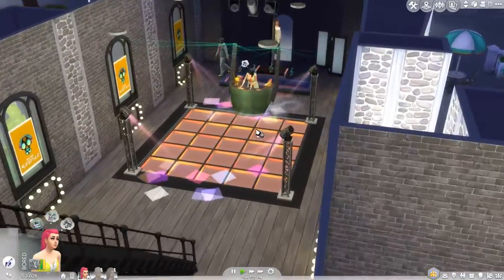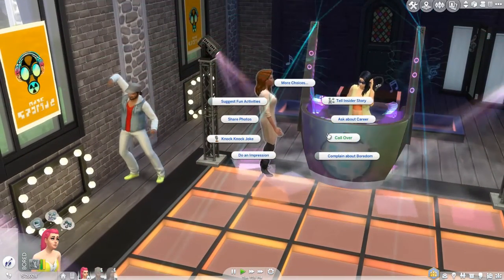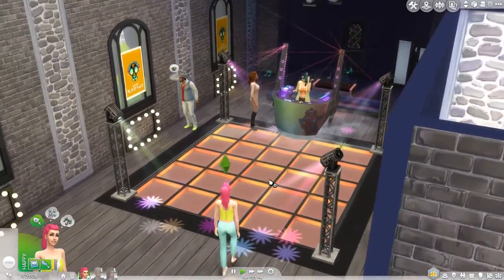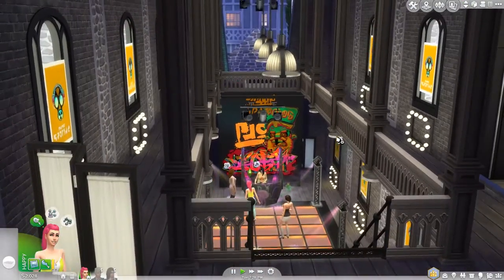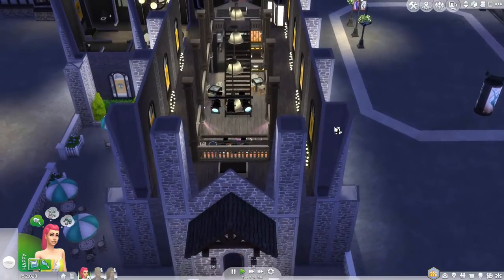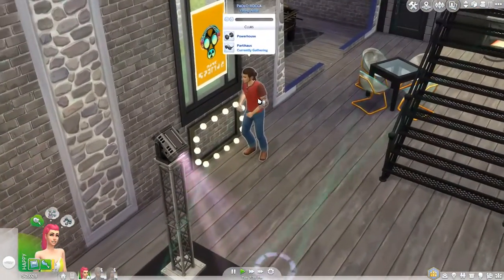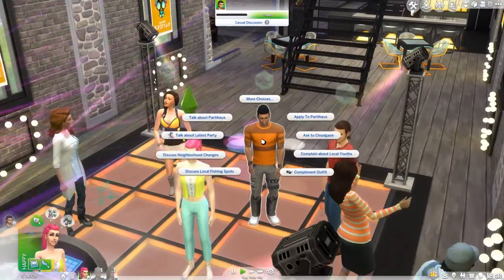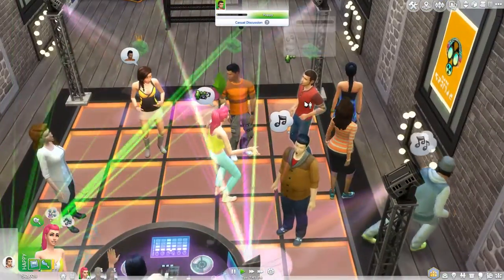It looks like we have a couple of people here — oh my gosh, Kara! Call her over. She's bored — okay, she's not bored anymore. Dance, my dear. Isn't this place awesome? I'm so proud of it — this is the first thing I built when Get Together was released and I'm really, really proud of it. And it looks like we have some club members here as well. Who is this guy? Paolo Roca — we're gonna say hi to him, he's kind of cute. A friendly introduction. We're just gonna flirt with him a little bit.